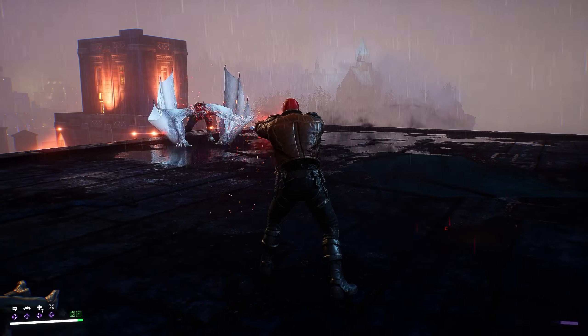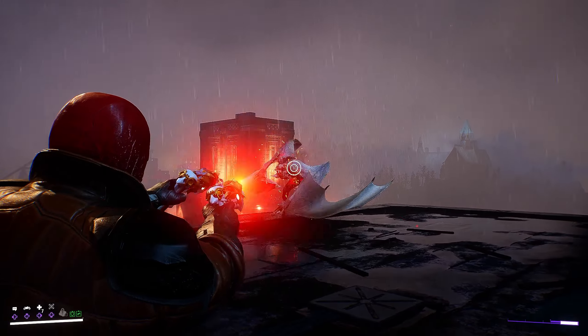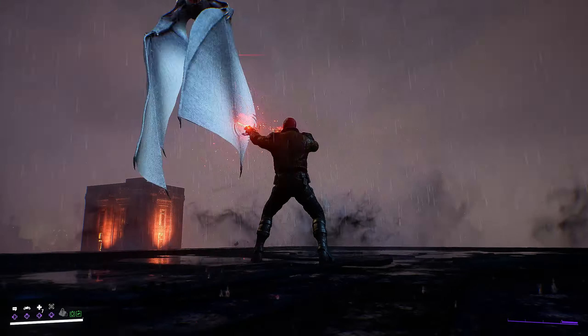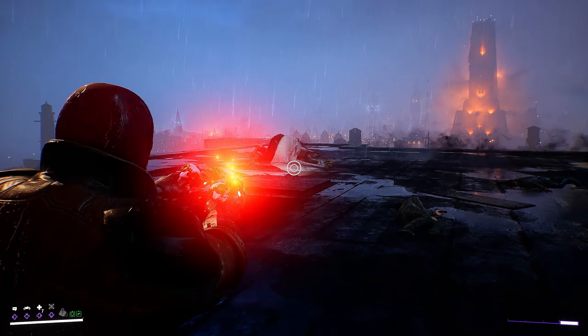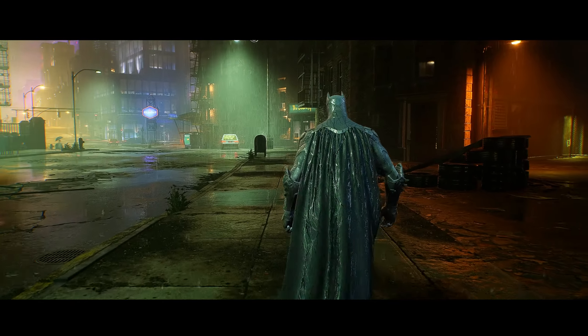Even though it's technically not part of the League of Shadows, you always fight the Man-Bat at the same time. Man-Bat is also really weak to fire — he just kind of stands there getting roasted. So whenever you're fighting Man-Bat and the League of Shadows spawns in trying to help, you've already got your fire equipped and you should be good to go.